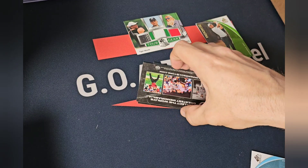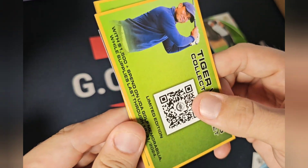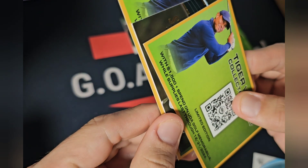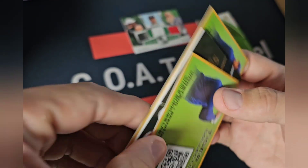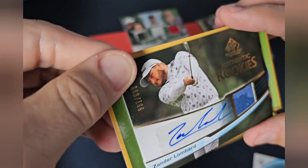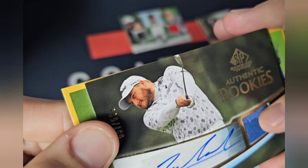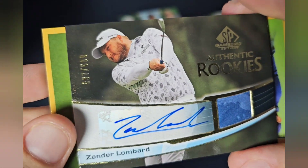Here we go, last card — let's reveal it. Zander Lombard on the 599 with a little bit of patch, authentic rookies.